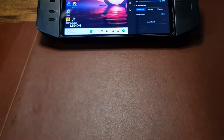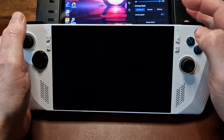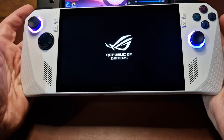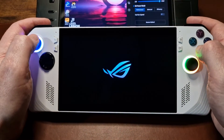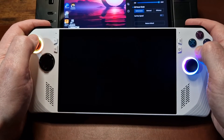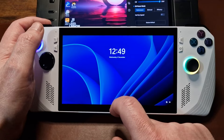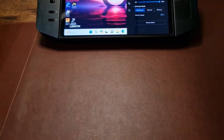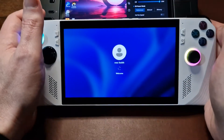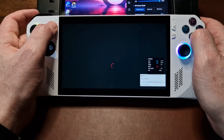Now let me bring in the ROG Ally. This feels so much lighter all of a sudden. I'll go through how you set TDP on the ROG Ally — let me put my PIN number in. On the ROG Ally it's slightly different; let me move it up a bit closer because of the tiny screen.